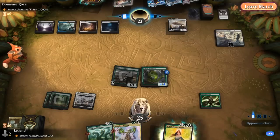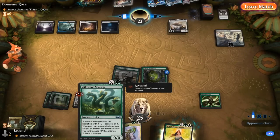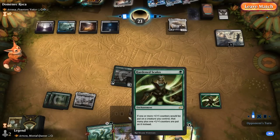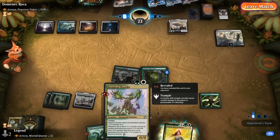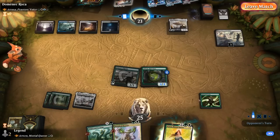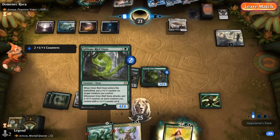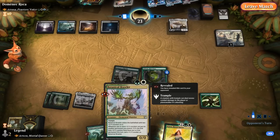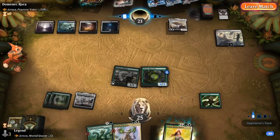Next turn would have seen Wildwood Scourge X equals 1 entering with 2 counters thanks to Hardened Scales, then Botanical Brawler entering with 3 counters triggering Scourge up to 4-4. Attacking with Ooze would add even more counters to Scourge and Brawler, and transforming the Invasion of Gobakan would add more counters to the Ooze and the Hydra. That's pretty much game.